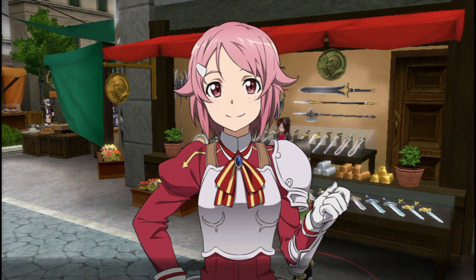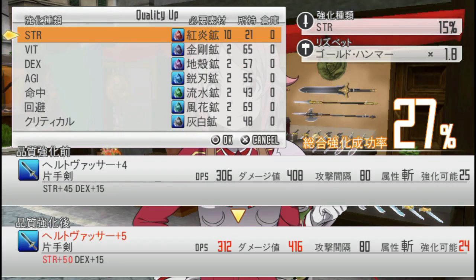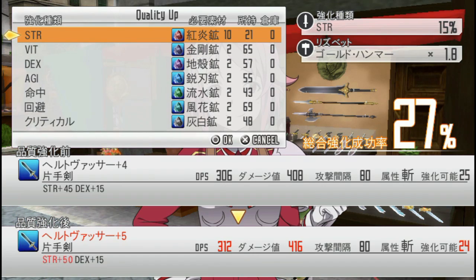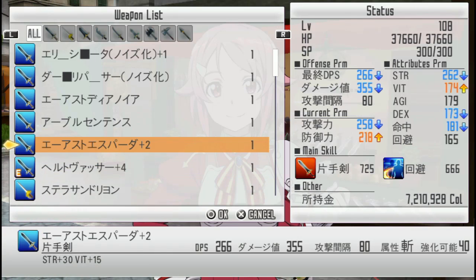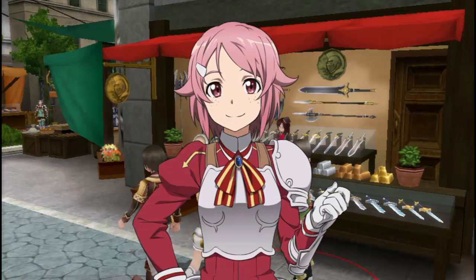This NPC is Liz — she upgrades weapons. First option is the upgrade system. You just pick an item and upgrade it. Upgrades consume various different items, and the amount consumed per upgrade tier increases every time. Also, you can only do one type of upgrade — for example, I've done plus strength upgrades, so I can increase to plus five or completely discard them. If you try to do anything other than the upgrade line you've chosen, you will lose all previous upgrades. In essence, you have to discard all previous progress if you want to change the upgrade line of a weapon.